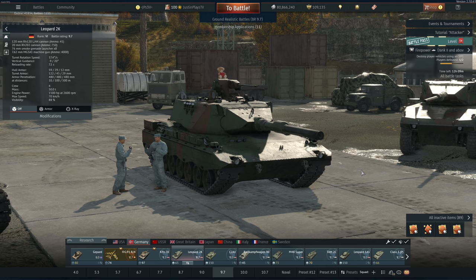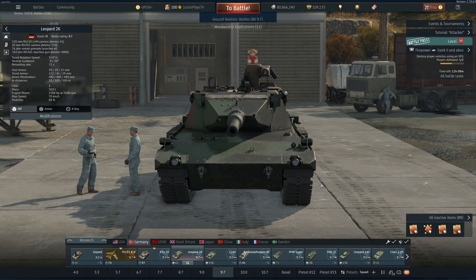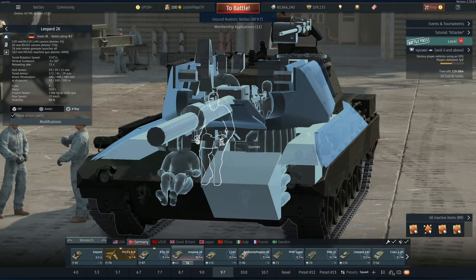What made the Leopard 2K more efficient is that it no longer has to fight top tier 11.0s, which were previously 10.7. The 9.7 environment is more or less filled with T-72s, some T-80Us, and T-72B3s — which should go up to 11.0 in my opinion — alleviating this vehicle a bit. You no longer have to suffer the grind against M1A2s, Leopard 2A5s, 2A6s, and T-80 BVMs.